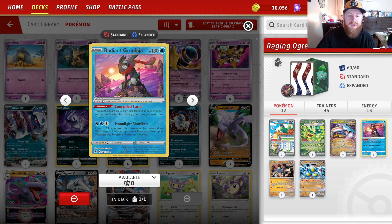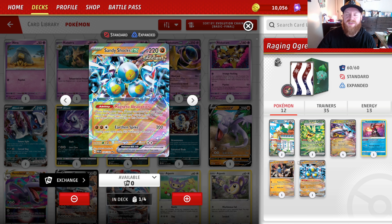We also have Radiant Greninja in here to discard an energy card and draw two. This gives you a target for Professor Sada. We also have one copy of Sandy Shocks EX, which was the previous partner for Raging Bolt, primarily with the Magnetic Absorption ability.